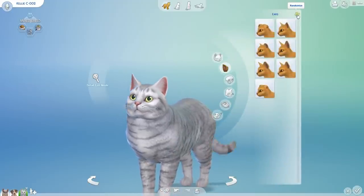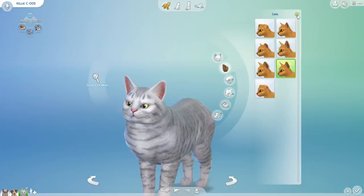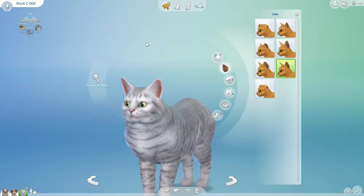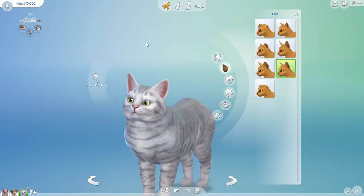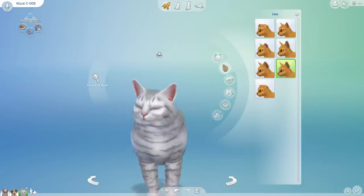Are the ears going to be up or down? We're going to find out after ten rolls. That was hilarious — not once was this cat going to let her ears go down. She's got a very firm personality on that; she has to keep those ears up so that she can hear things better.